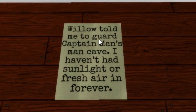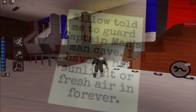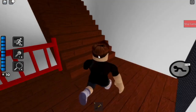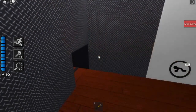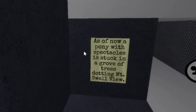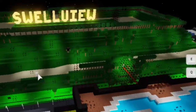One of the notes says: 'Willow told me to guard Captain Man's man cave, which is that spawn room that I spawned in. I haven't had sunlight or fresh air in forever.' This sentence sounds like it could have been better constructed, but that's due to the text limit. There's actually another note down here: 'As of now, a pony with spectacles is stuck in a grove of trees dotting Mount Swellview.'